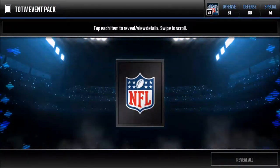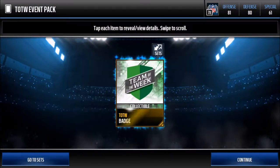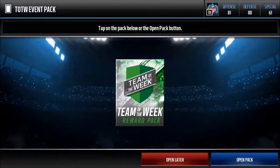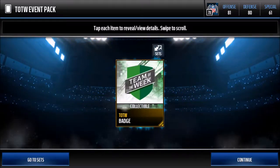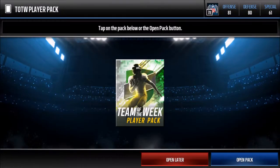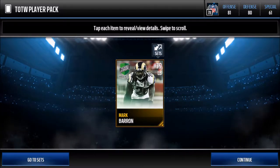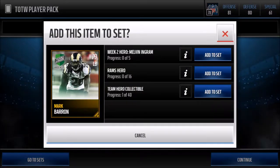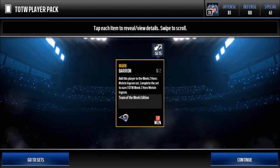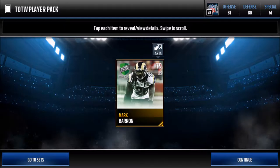We're gonna be short by about 3. No problem, can always wait. That's 12 — we'll be short too, well let's see who we get in the pack. Hopefully we'll get a good Team of the Week — either we sell it or we keep it. Team of the Week player is... Mark Barron! 79-rated linebacker. 86 power — not bad at all.